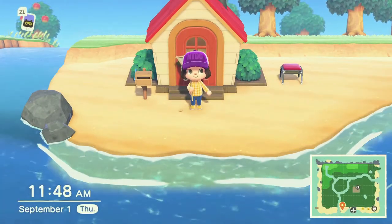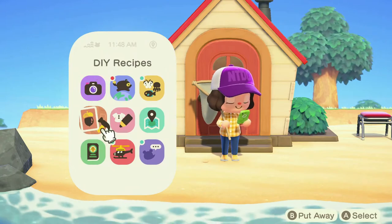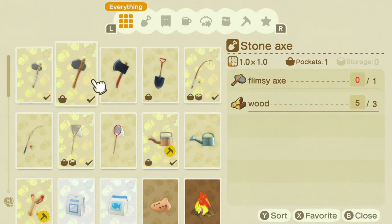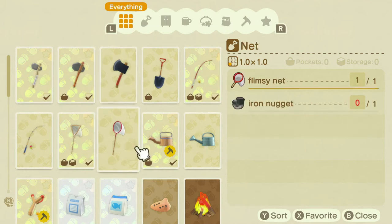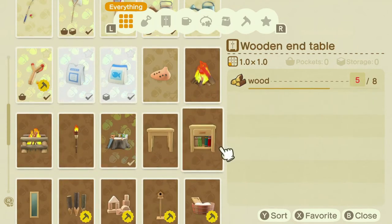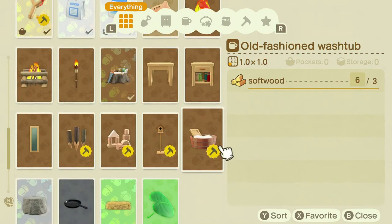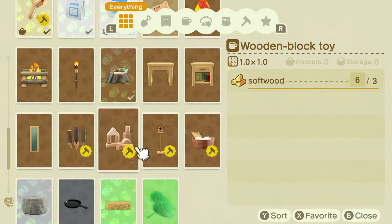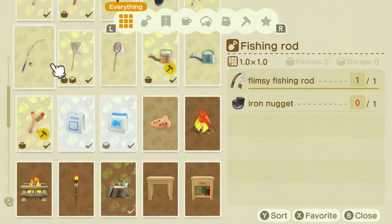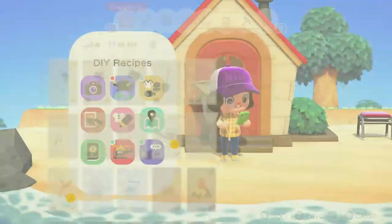Let's take a look at some of the new recipes that we've gotten. I've upgraded so that we have some of the better tools and we have a couple pieces of furniture and just some cute little outdoorsy type things. So we've got lots of different DIYs that we can do now.